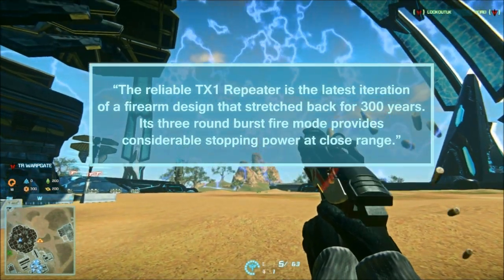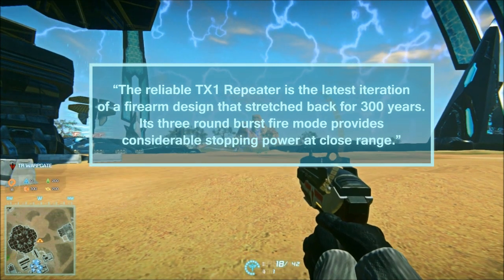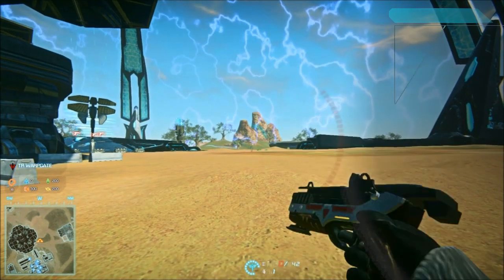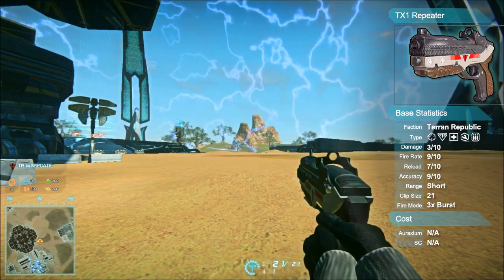The reliable TX-1 Repeater is the latest iteration of a firearm design that stretched back for 300 years. Its 3 round burst fire mode provides considerable stopping power at close range. The TX-1 Repeater is the default starting secondary weapon for the Terran Republic, and each class can use it, except for the Max of course.